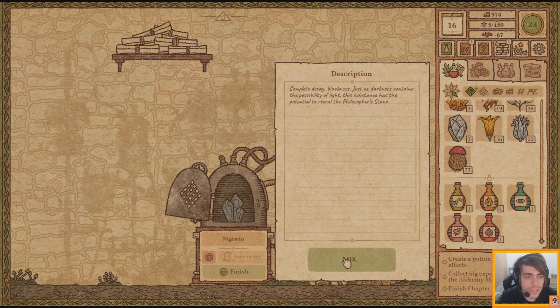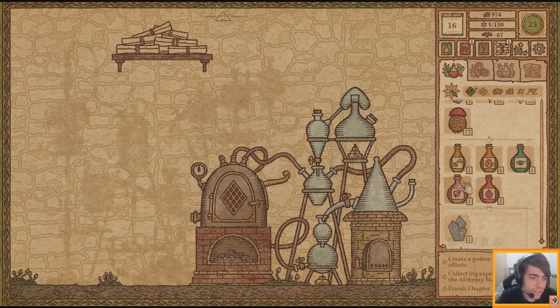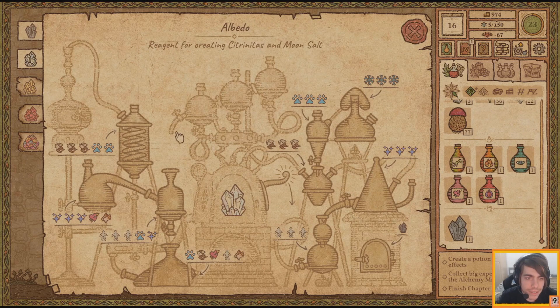We still can't save the recipe. There is the possibility that this stage has to initially rebuild the philosopher's stone and we still can't save the recipe. Well, it's a pretty easy one to make, but god damn it, that's annoying.